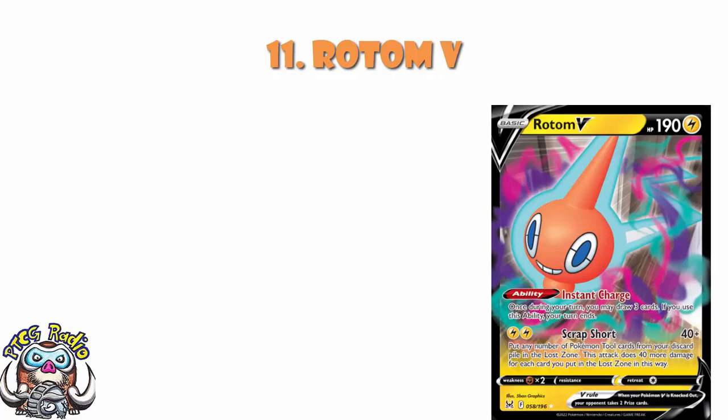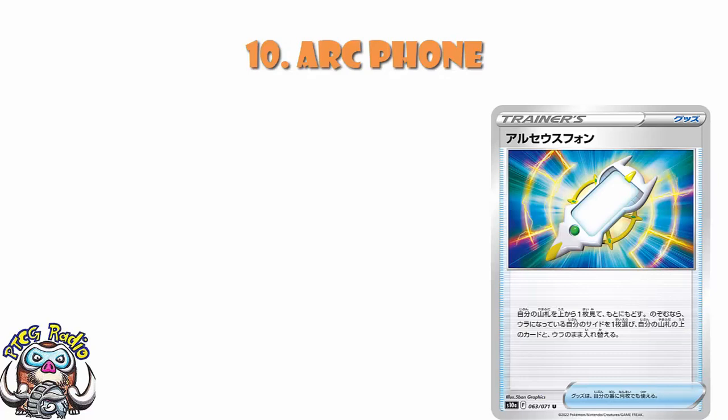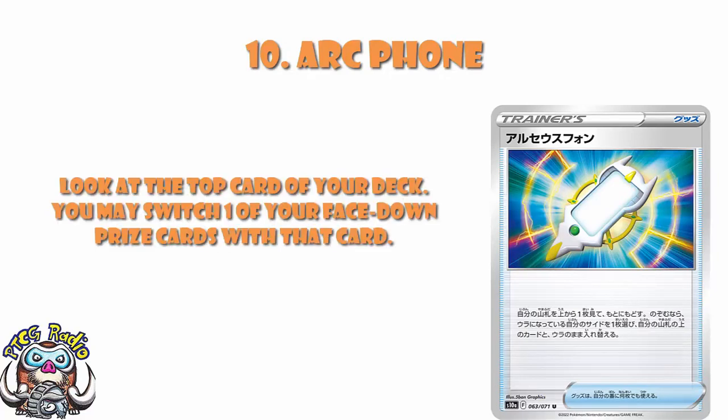In at number 10, we've got ourselves Arc Phone. It's a lovely little item card that lets you look at the top card of your deck and then you may switch one of your face-down prize cards with that card. We always end up in a situation where prizes are awkward. This lets us get a card out of our prizes using an item card, and honestly that's a really valuable thing.